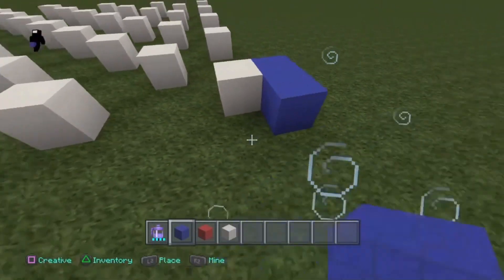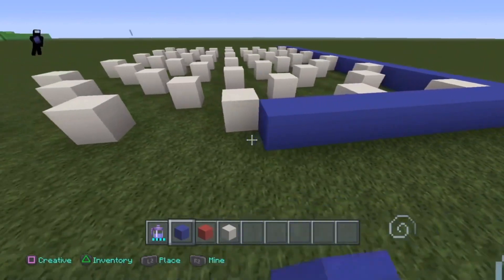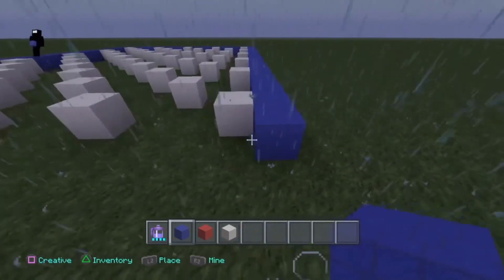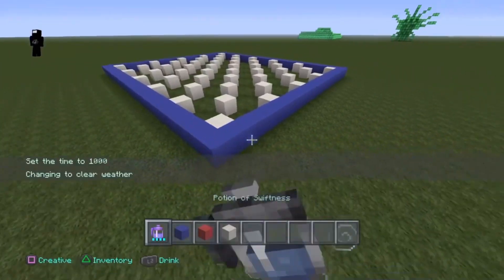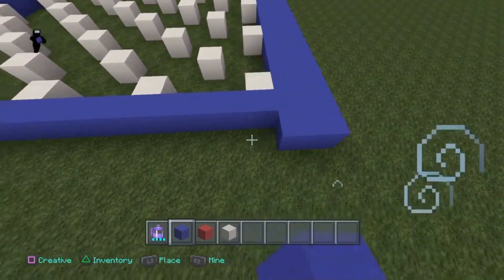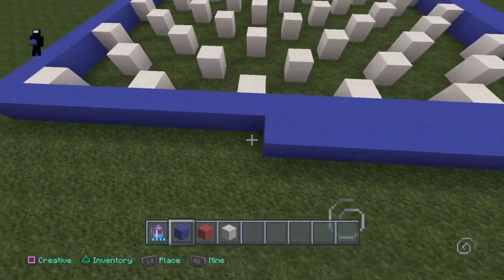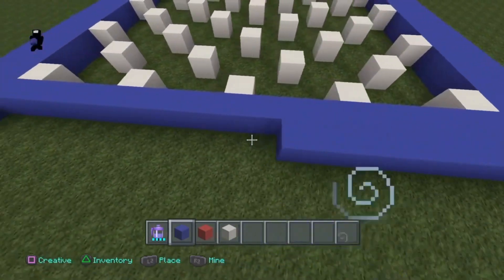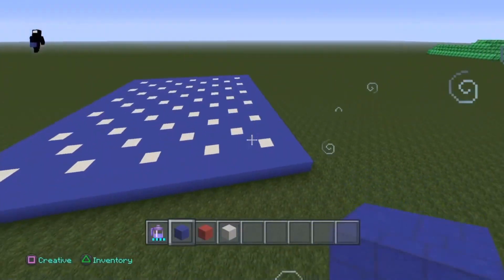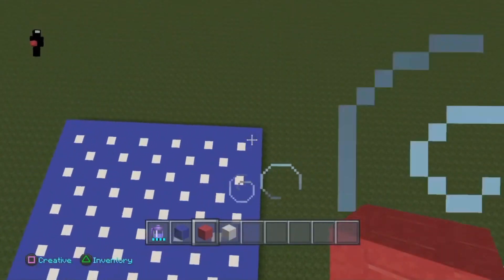Now get your blue block and it's time to outline these stars with that same blue block. Just go around the perimeter — on the top, the right side, the bottom side, and of course the left side as well. Once you finish this, we're actually going to outline it again, so get your blue block and go around that perimeter one more time. Then go inside all those empty spaces where the stars are and fill that in with the blue block as well. Congratulations — go ahead and pat yourself on the back. You've successfully completed the blue part with the white stars.